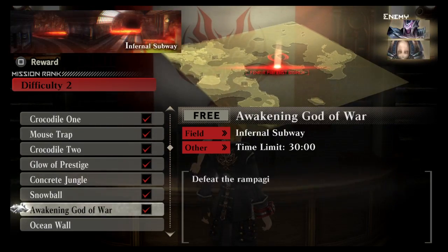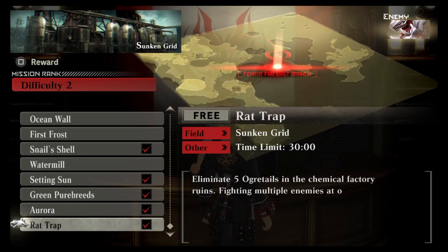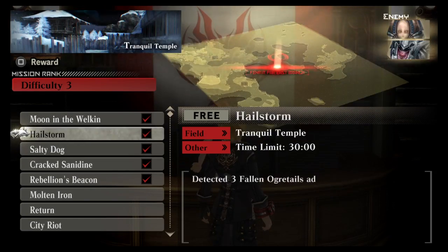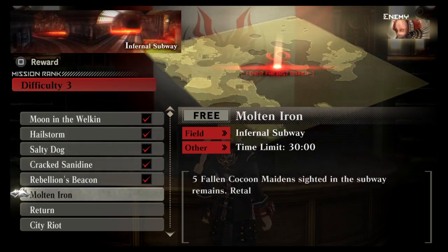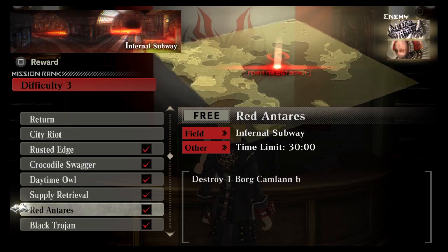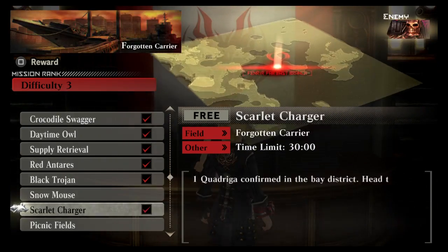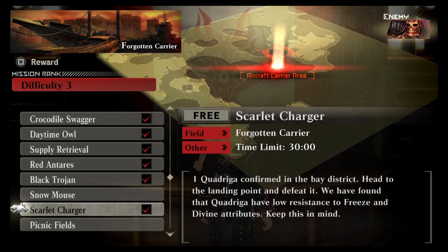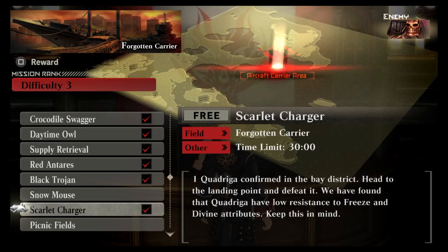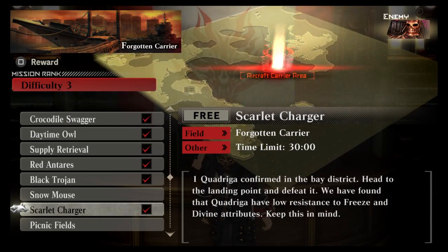So instead I'm going to bring you guys some new enemies you haven't seen. Last night I think we're at difficulty three — we had seen the Vajra, that was the last one I did. Now I just have to look... Quadriga could be nice. There we go — it's a lonely Quadriga. Let's go take down this Quadriga. I forget what he's weak to... freeze and divine.